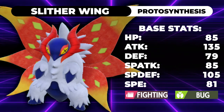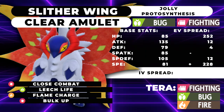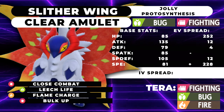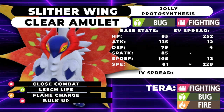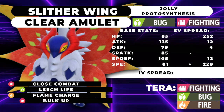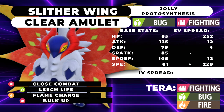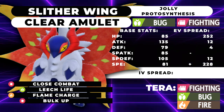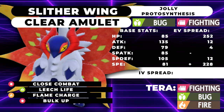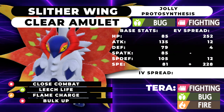The first moveset I have for you today is a Clear Amulet set. Clear Amulet is really cool — it's an item that just makes you very annoying to deal with. It is unintimidatable, it is unintimidatable by Icy Wind as well. At 81 base speed, this guy is actually able to speed creep, so if you go for a Flame Charge you'll outspeed Dragapult, which is really nice. This set is running 252 HP, 12 Attack, 4 Defense, 12 Special Defense, and 228 Speed — Jolly nature.